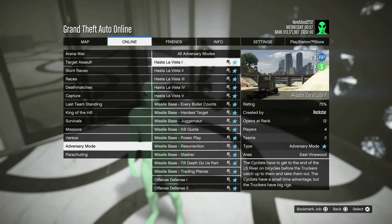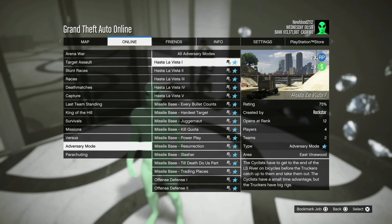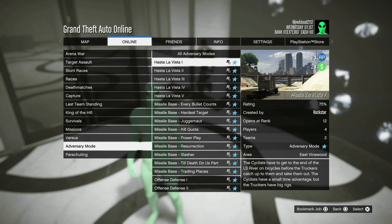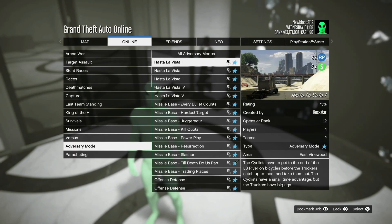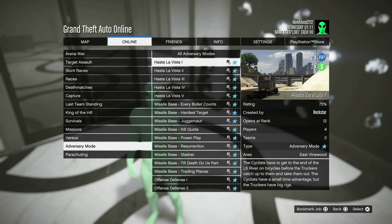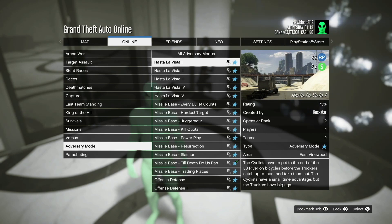For double money and double RP for the week, if you go to Adversary Mode, it's Hasta La Vista — any of those will get you double money and double RP. You'll also get 1.5x GTA money and RP for Acid Lab Cell missions, with an additional bonus to receive double the supply units from Acid Lab Source missions as part of the new event week.